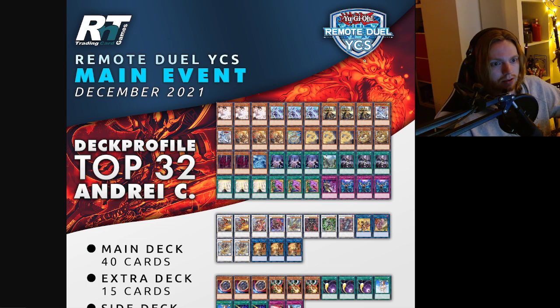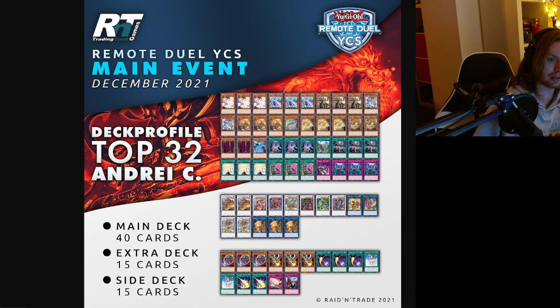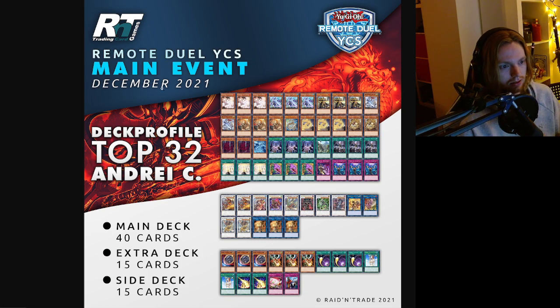Starting off with the top 32 deck by Alexandre — a Swordsoul list. Three Ash, three Moya, very basic stuff. He mains a Reborn spell, mains Ashata, mains Circle which has seen a lot of popularity. He plays Droplets in the deck as well, Desires, and a big Tenyi package. Pretty standard, very solid build overall.